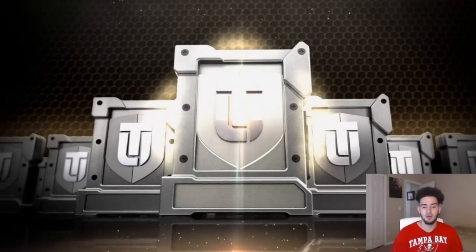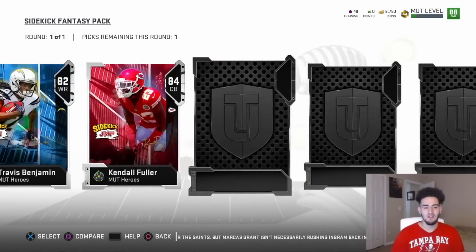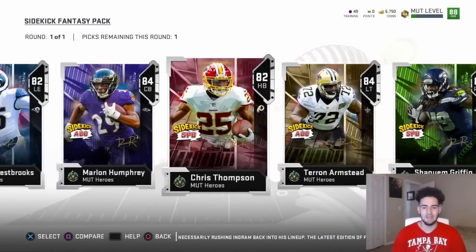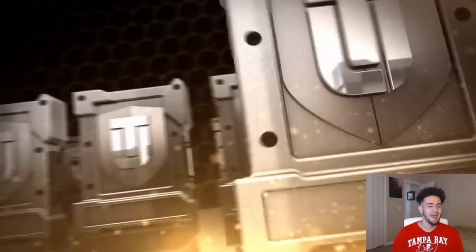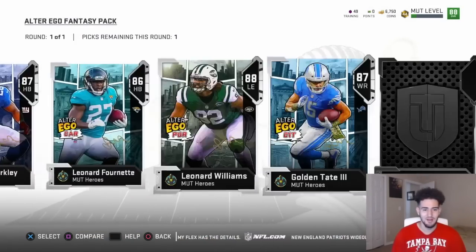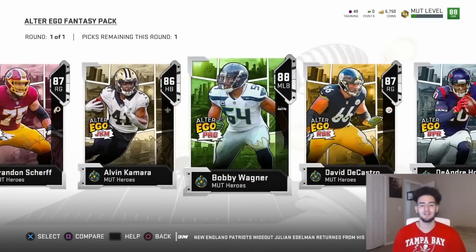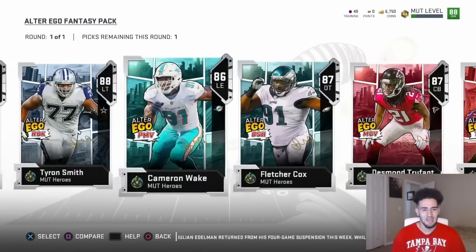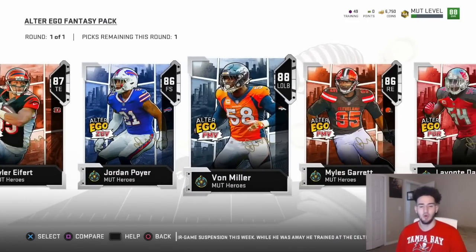Let's see what we can get here. I'm not 100% sure if we can pull full heroes or not, but if we do, I'm going crazy. Okay, so in the sidekick pack you get to pick any of the sidekicks you want — it's not like a fantasy pack. And in the alter ego pack, you get to pick any of the alter egos you want. I'm not going to pick anyone yet because I might change my mind. I'm thinking Bobby Wagner since I need a middle linebacker. Aaron Rodgers, Tyron Smith, Eric Berry, Patrick Peterson, Von Miller all have 88 overall alter egos, which I'm pretty sure convert to 92 overalls.